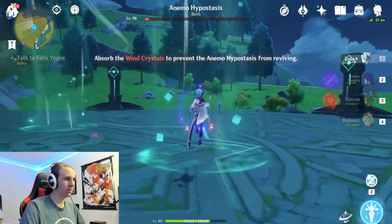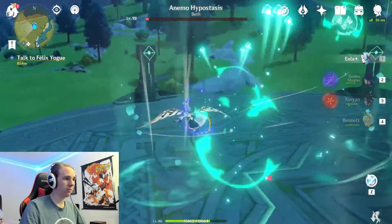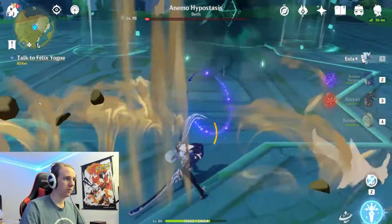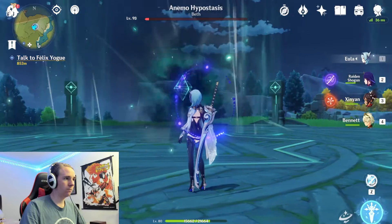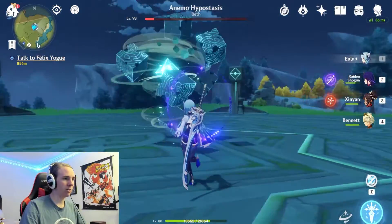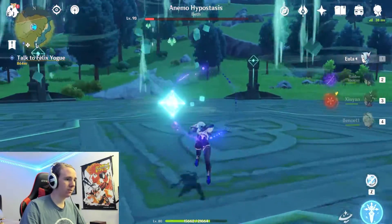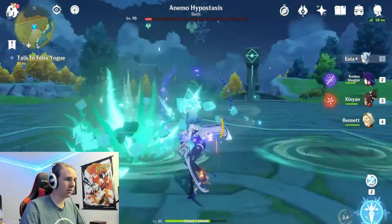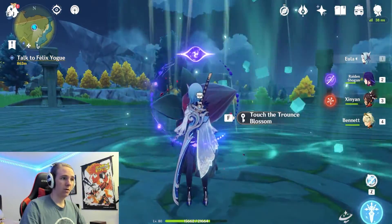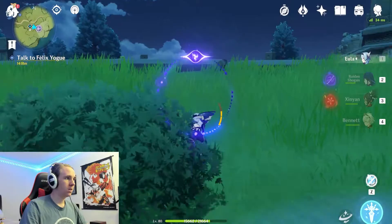Now this is the final phase that all hypostasis have. For the Anemo Hypostasis, how to get around this is you want to float up and collect all of these little particles. After that happens, he regains a little bit of health. From this point on, you just hit him until he's dead — there's no end phases anymore, which makes it a lot easier. After you beat the boss, you get these little blossoms, and you use your resin to collect them.